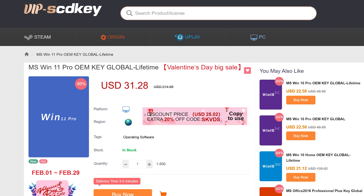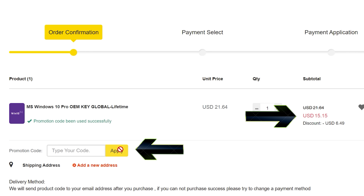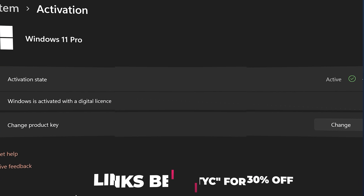Never pay full price for Windows 10 or 11 again. With today's video sponsor SCD Keys, you can get activated for as little as $15 using the coupon code BFTYC. Links in the description below.